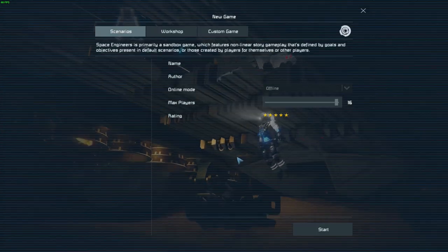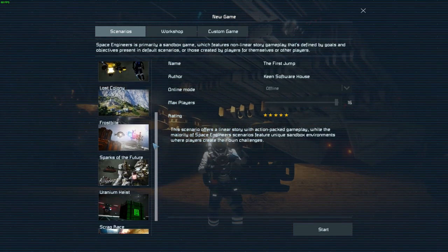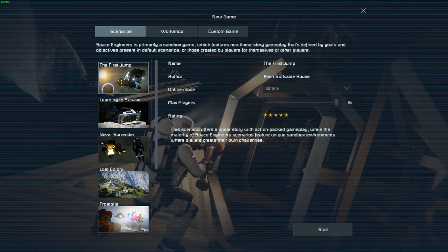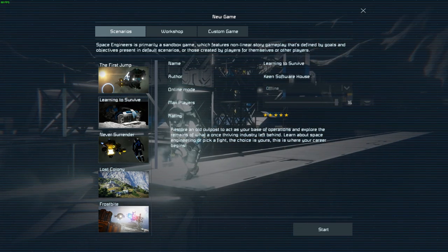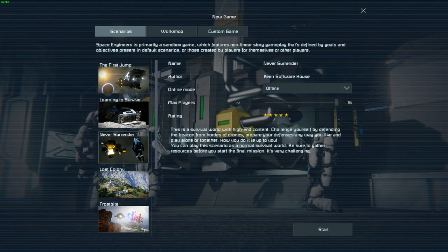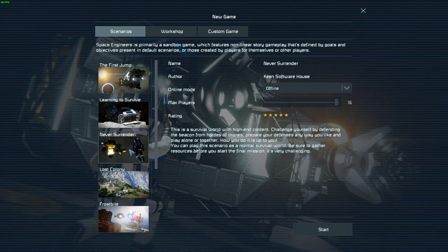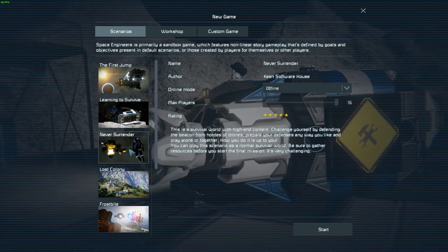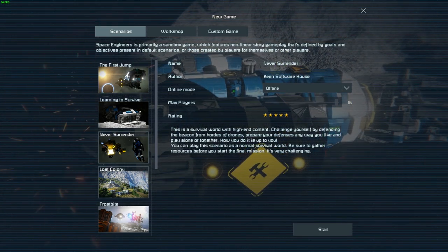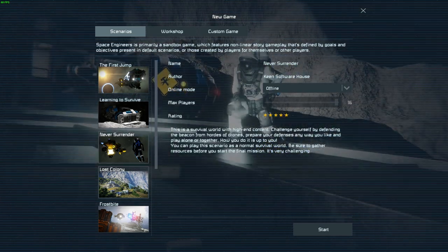Creating a new game couldn't be simpler. There are plenty of scenarios to keep you going. First Jump is really what it says — a storyline scenario. Learning to Survive extends on that. Never Surrender is absolutely brilliant — you get to space, you create a weapons platform and you survive wave after wave of drones that attack you.